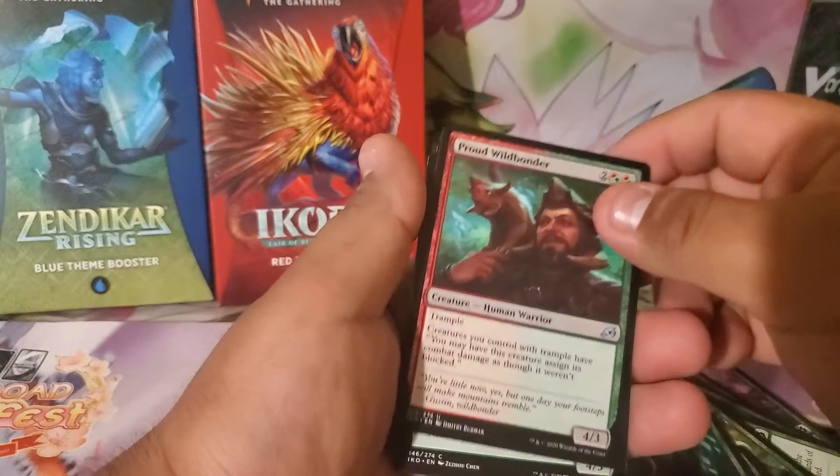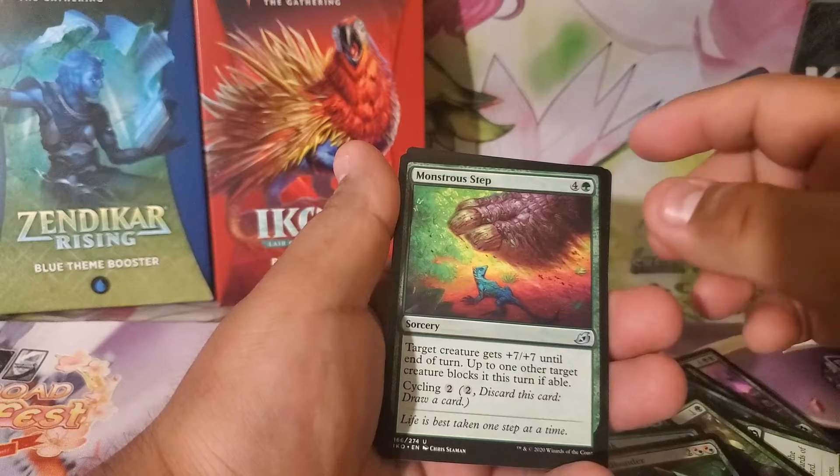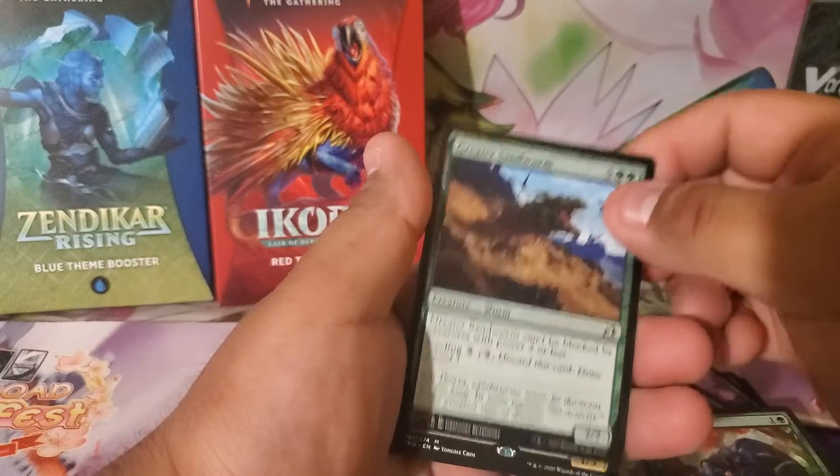Proud Wildbonder, another Bristling Boar, Monstrous Step, another Survivor's Bond, Great Sandworm for a common.